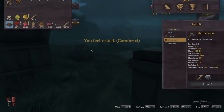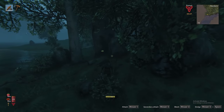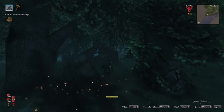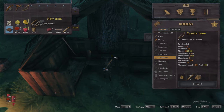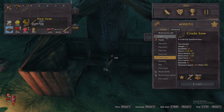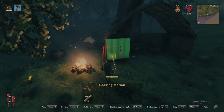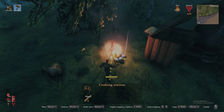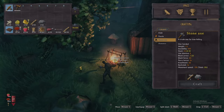Rise and grind everyone, today we have a lot to do. First things first, I will quickly grab the last leather scrap we need from this lonely boar. Return to base and craft the crude bow. Of course, bows need ammunition, so grab some wood from our stores and craft roughly 100 arrows.